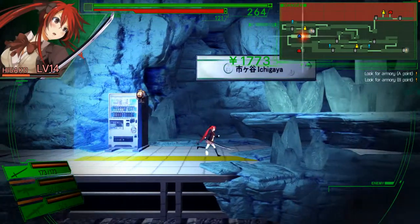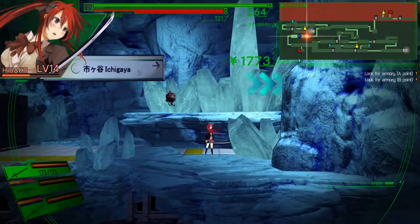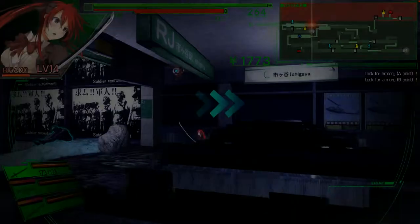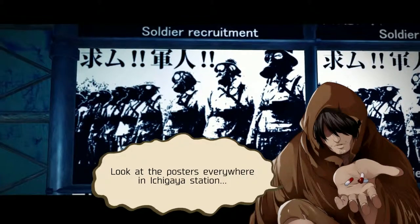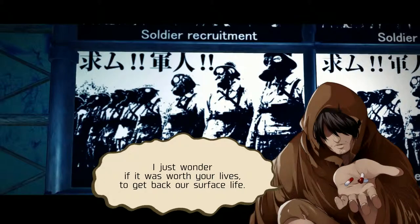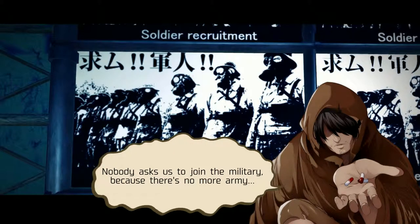Okay, so a couple of problems apart from the setting. Imperial Japanese Army — how does that work? Because if I'm not mistaken, right now it's the Self-Defense Force, not the army. There are army recruitment posters everywhere in Ichigaya Station. The base used to be on the surface, advertising to recruit soldiers willing to fight. I just wonder if it was worth their lives to get back into service — join the military because there's no more army.